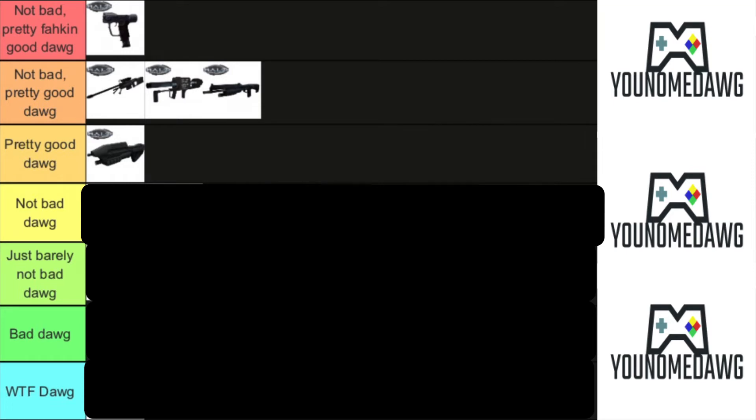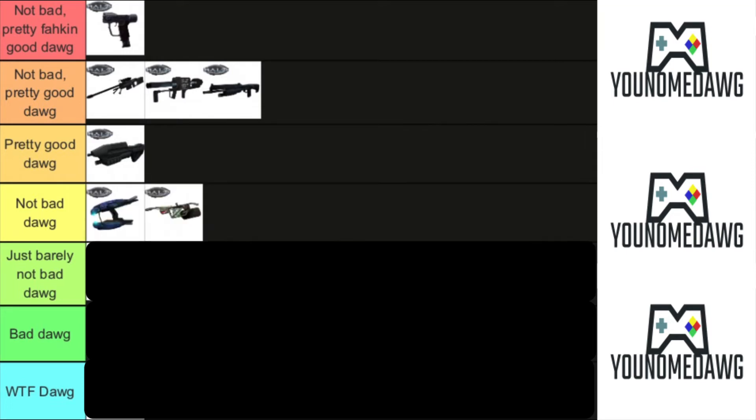Tier three: the AR — not my favorite assault rifle in the Halo franchise, but it's pretty good, hence being in the pretty good category. Next, the plasma rifle — so versatile, you can burn enemies with plasma and then melee them to get that hit. Also in tier three is the flamethrower — just for personal preference, very fun to use, not the best weapon, but always a great time.